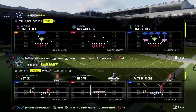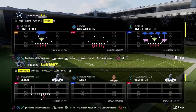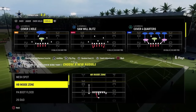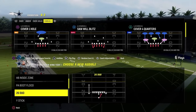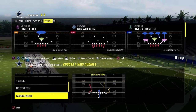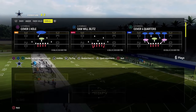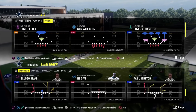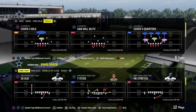Now let's get into another formation that's growing in popularity — single back wing tight. It's got a couple of things that make it really good: it has the 26 duo, a stretch, a straight-up dive, and a jet sweep. So it has a lot of different ways to attack the defense.